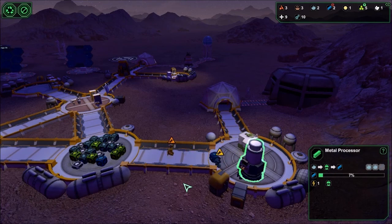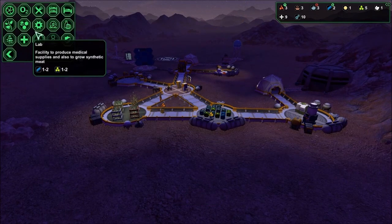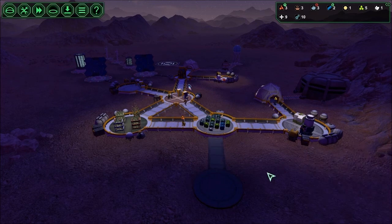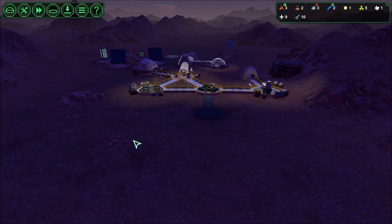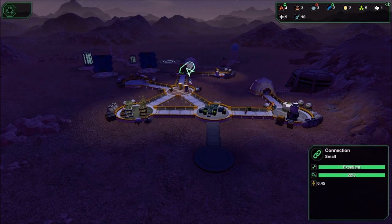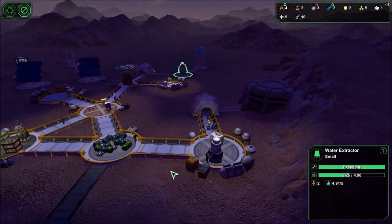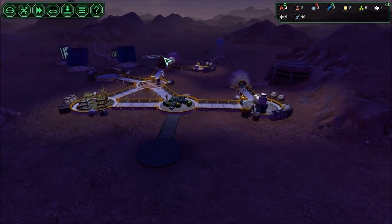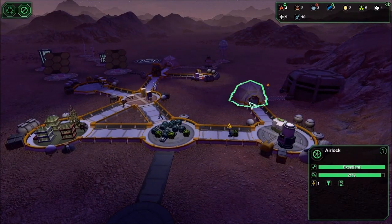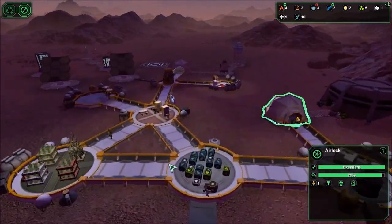Starting to turn stuff into stuff. We'll put the lab here and connect to here. Before I build any further down here, I'm actually going to build an oxygen generator here. This one supports 20 people and I'm not even to half of that — but the oxygen generator gets weaker the further you extend, as you can see. We're down to 21 here. If we put another oxygen generator here it'll help expand this a lot.